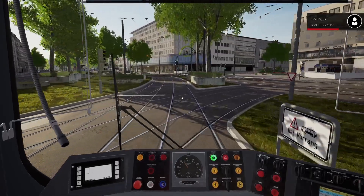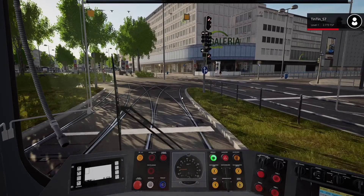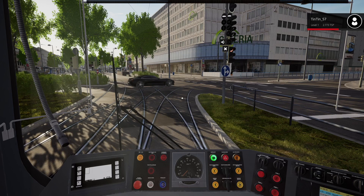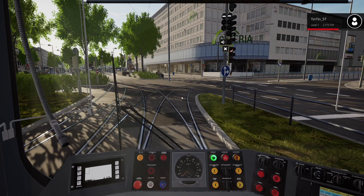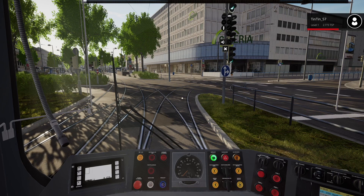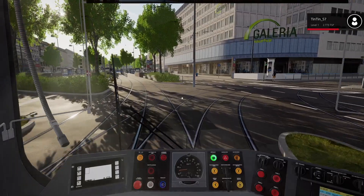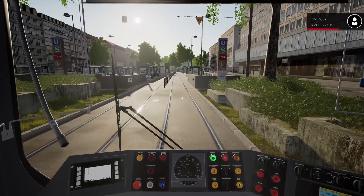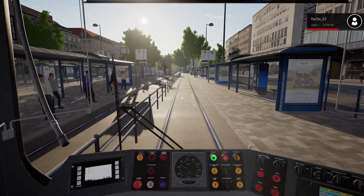Potentially what you could do is jump out and run the return service, or you can end it — which is what we'll do. We're just waiting again; there are two signals here, one going to the right and one to the left. The one to the left is now green, so we can go. This is our final station — I keep calling it a station. Is it a tram station or a tram stop? Maybe I've been playing TSW too long.